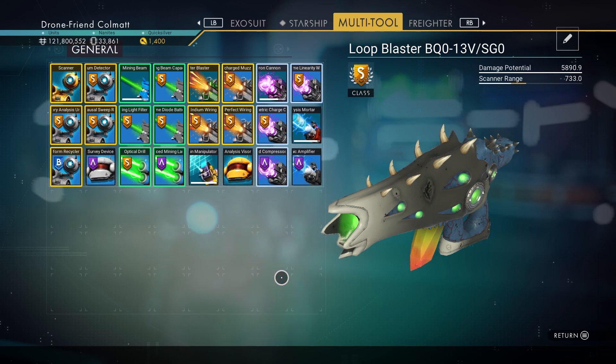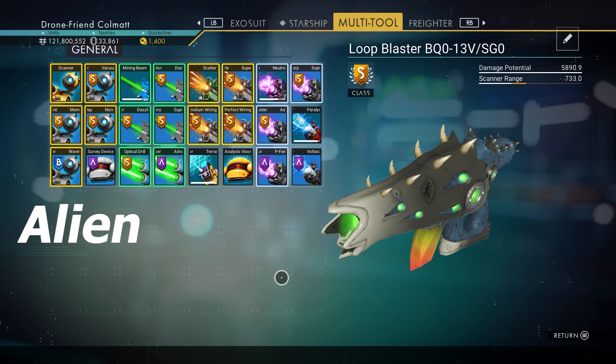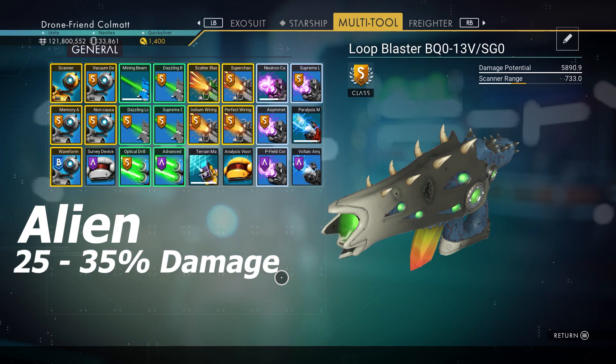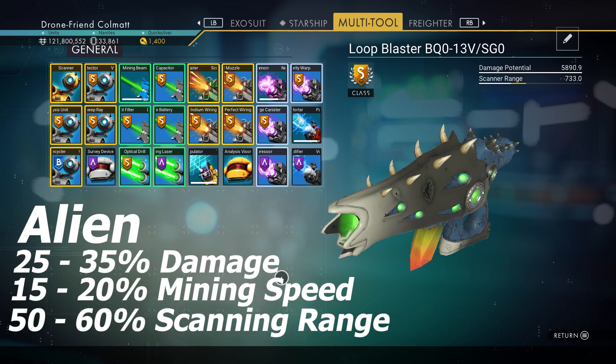Last but not least, we have the Alien Multi-Tool. This weapon will definitely stand out in a crowd, so if you're someone who likes to be seen, definitely choose the Alien Multi-Tool — you'll probably never run into someone with the same one, especially if you went out and found your own. Onto the stats: we're going to have a 25% to 35% increase in damage dealt, a 15% to 20% increase in mining speed, and a 50% to 60% increase in scanning range.